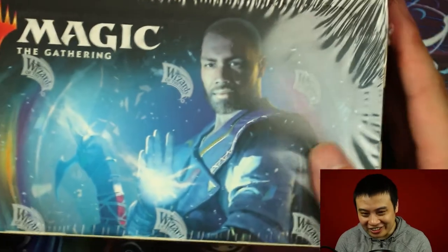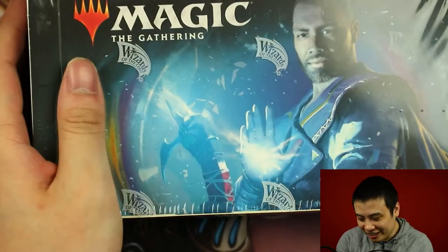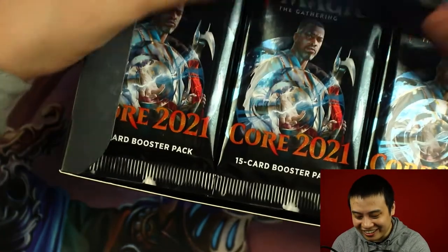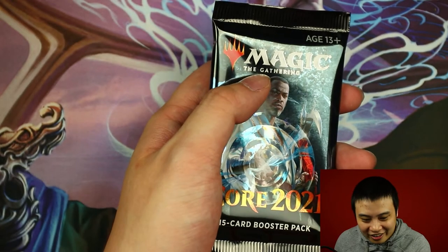Hello everyone and welcome back to Take Up Top. Today we're going to be opening up our third box of M21 booster packs. Why exactly are we doing such a weird excursion? In our last two booster boxes we managed to get our Teferi and our Liliana, but we did not get our Ugin. That's the challenge I have for myself. How many booster packs does it take before we can get Ugin?